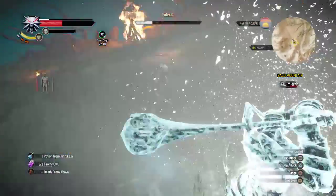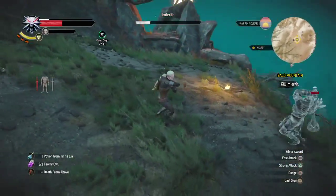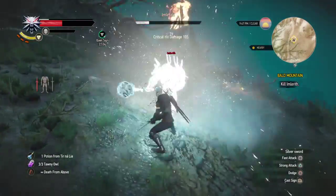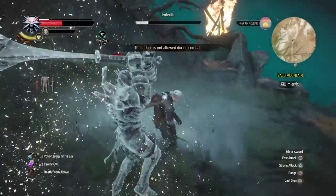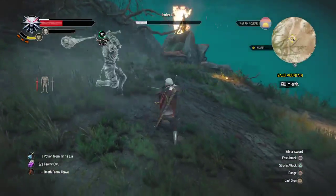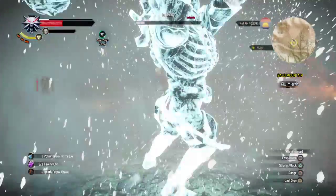If you have the perk where you can use adrenaline points as signs, you may want to use Igni to get rid of his ice — but it doesn't work at this point; he'll just keep teleporting, so don't bother. I do recommend getting that adrenaline perk, and also the perk where casting signs generates adrenaline points. That makes the game a lot easier, especially if you're on Deathmarch. I've played a bit of Deathmarch — it is very difficult, but it is possible.